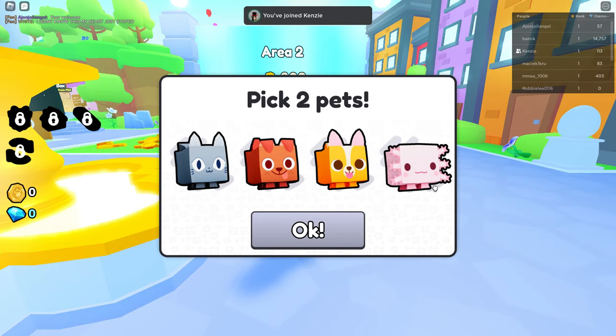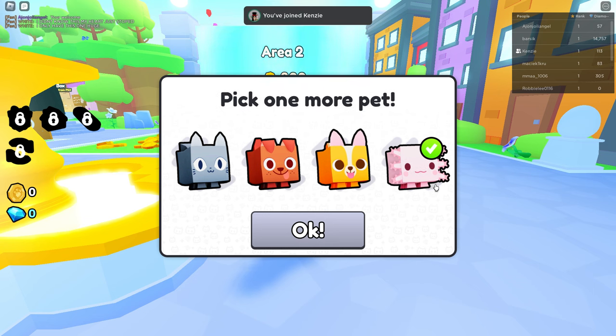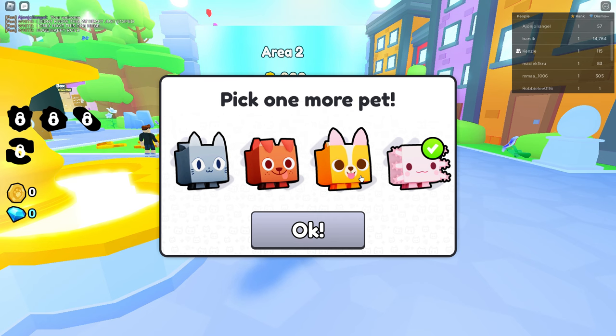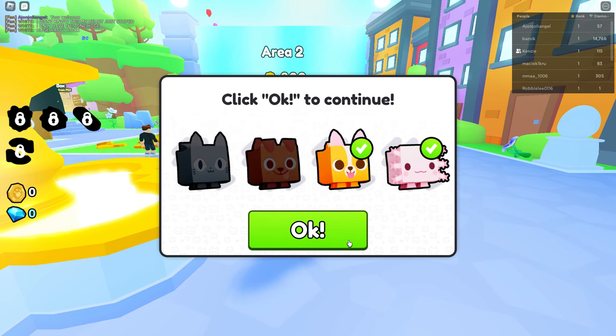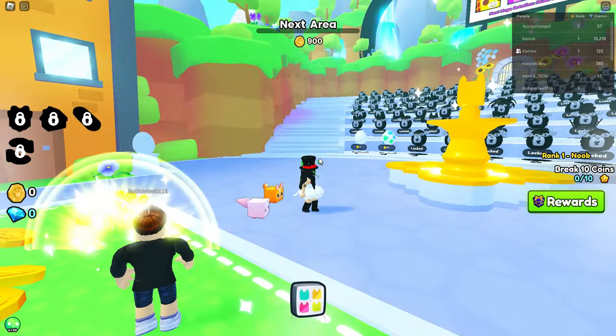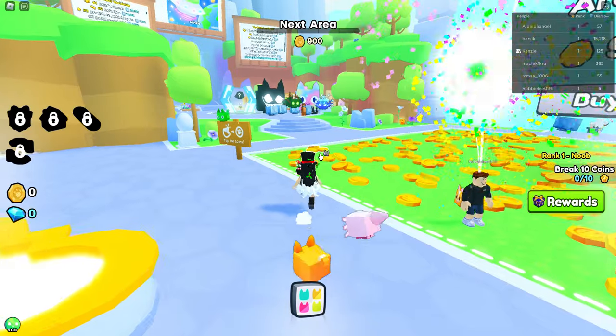We get to pick two pets! I want the axolotl because it is pink. Last time I started off with a cat, but I think I'm gonna start off with a corgi today. There we go, we have two pets. Now I want to know how do I get my huge pets.